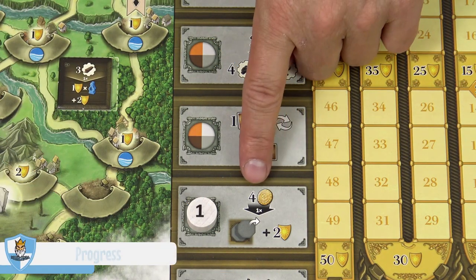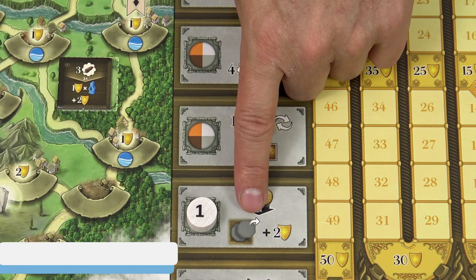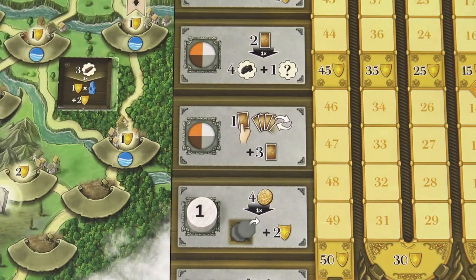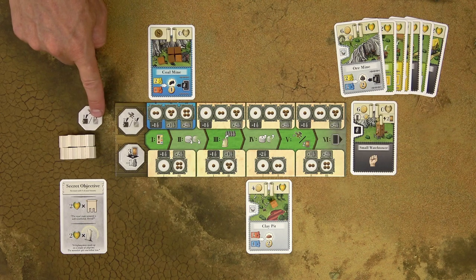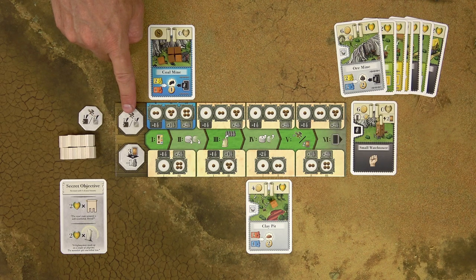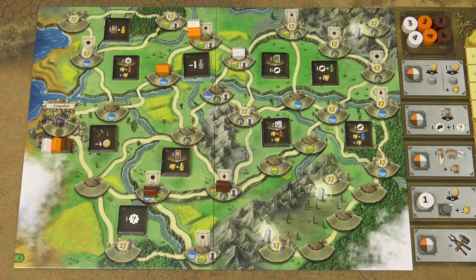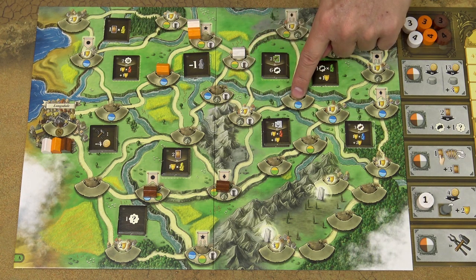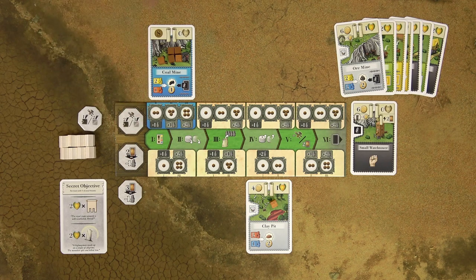When you take the progress action, pay 4 coins, acquire one progress tile, and get 2 immediate victory points. When you acquire one of the two progress tiles, remove it from your player board and unlock the special ability underneath. The first progress tile increases your range when placing a house from 2 steps to 3 steps. The second progress token reduces the number of cards you have to pay for each missing assistant during the production action.